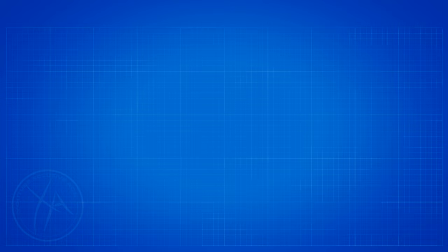Moving on to rate of fire: the Pellington is at 54 rounds per minute, the Tundra is slightly slower at 47 rounds per minute, and the M82 is semi-automatic with a significantly higher fire rate of 180 rounds per minute.